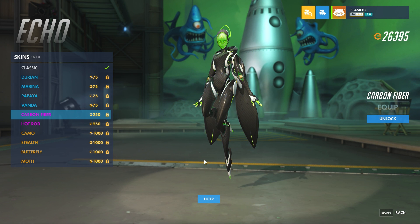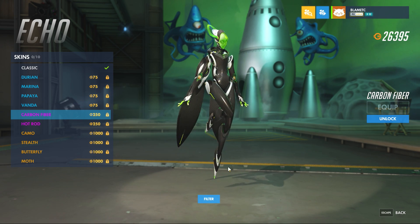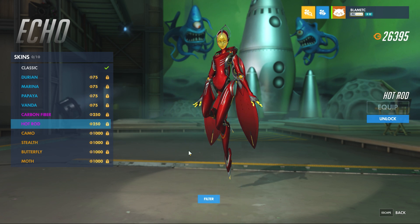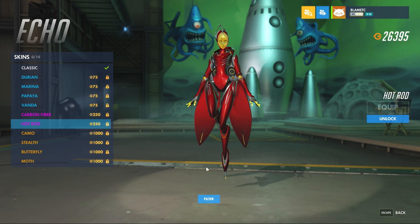Then the Epics. First one is Carbon Fiber. I think eventually they're going to give every character Carbon Fiber skins — just a matter of time. Next is Hot Rod. Looks pretty cool, very Iron Man-esque.